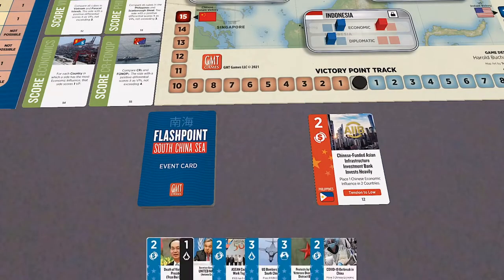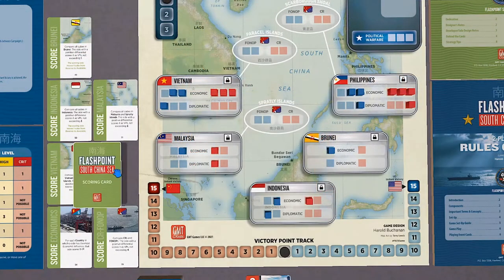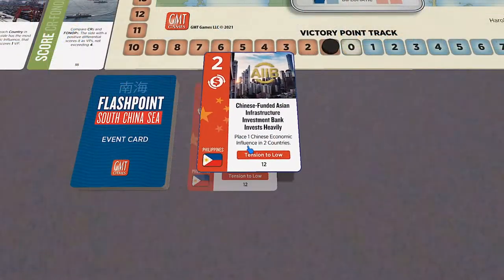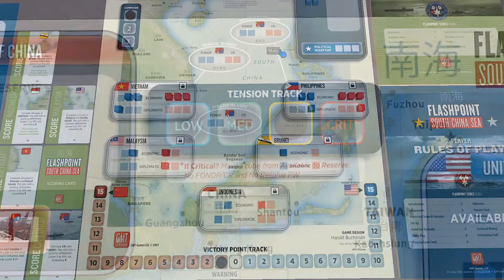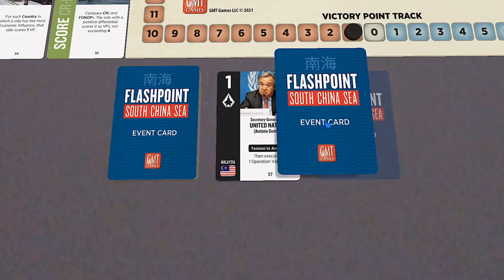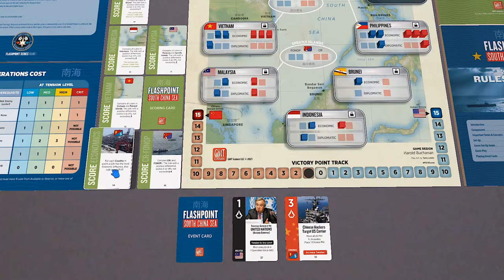My opponent plays a card to score the Philippines right off the bat — it's only one victory point at this stage, but that gives the China bot a little lead. That's actually fine, because it allows me to play my leader. Why that's important is because I can raise tension too high and make placing CRs very expensive. So I'm going to go into Malaysia and cancel out the scoring there, limiting scoring opportunities for the bot.